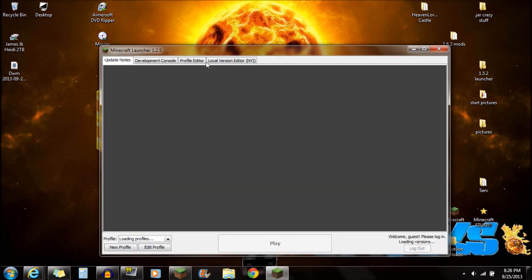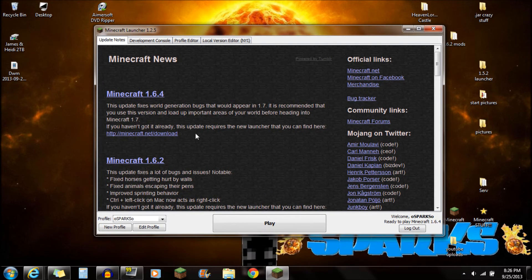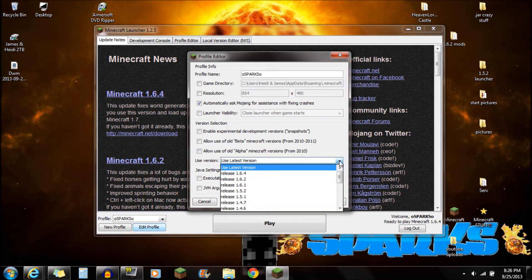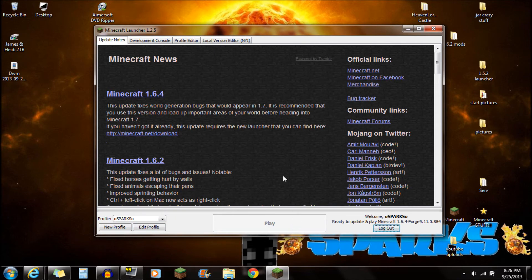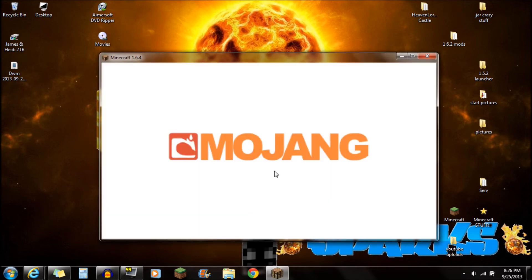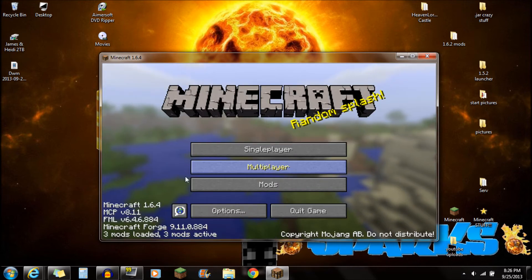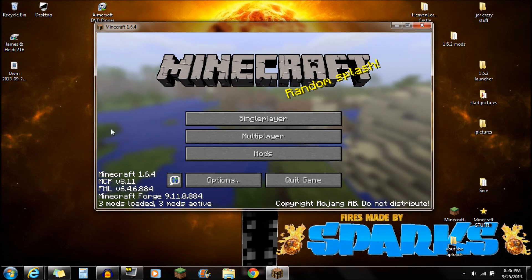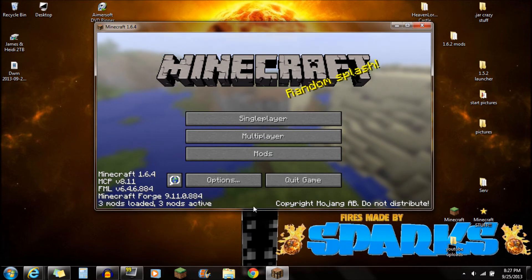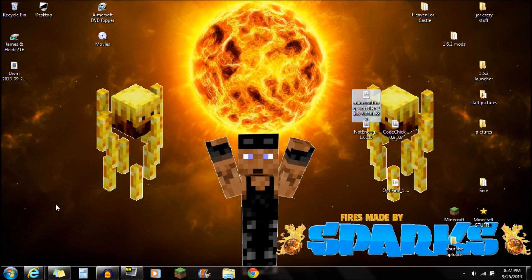Next, open up your Minecraft 1.6.4 launcher. Go down to Edit Profile, and you're going to see the 'use version' field showing 'use latest version.' Click on that and scroll all the way down to the bottom where it says Release Forge — select that. Push Save Profile and push Play. The reason we're starting Minecraft with Forge is it creates the necessary files and folders for the mod. If you're seeing '3 mods loaded, 3 mods active,' that means Forge installed successfully. Close Minecraft after verifying.